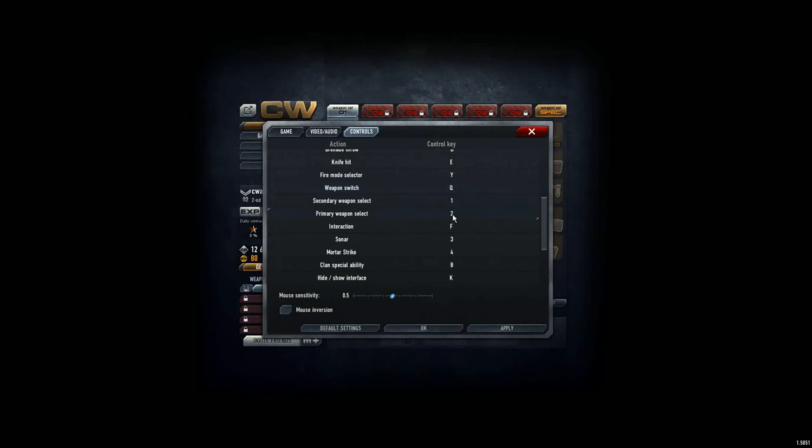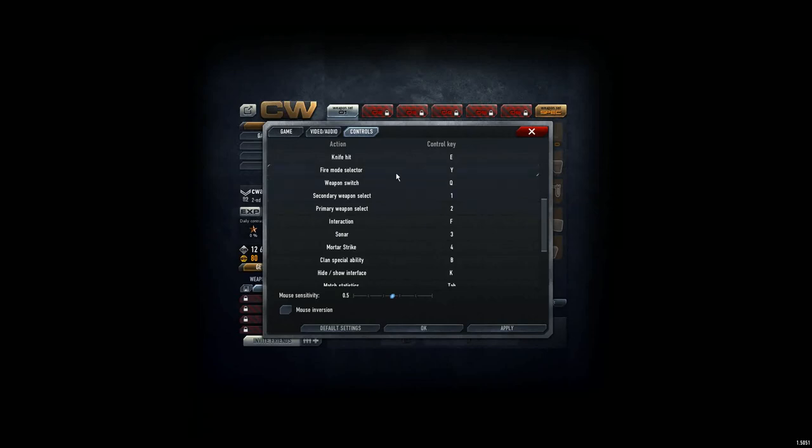Secondary and primary weapon are keys 1 and 2 — that's fine. Interaction is F, which is for placing a beacon or flag. Sonar is 3 and 4, which is normal. I never use the clan command since I've never been in a clan, but I hope that changes. Hide/show interface is K. What I actually do is use the fire mode selector, clicking it twice during the game — the interface also comes up that way.